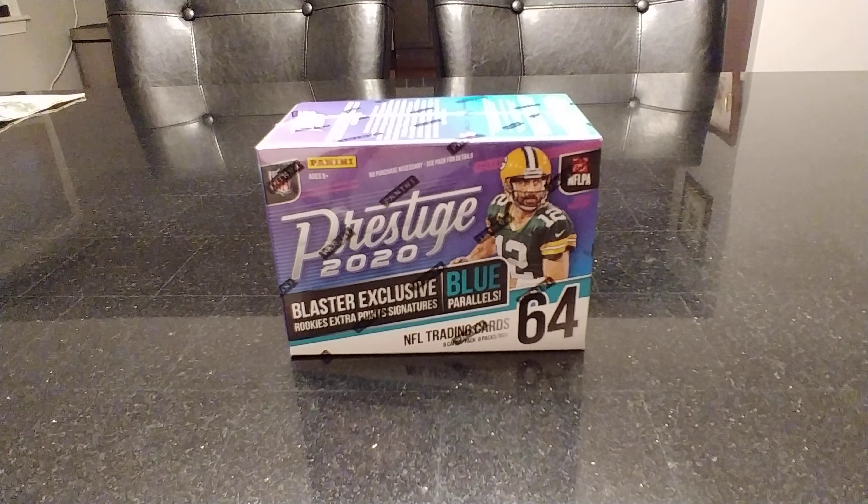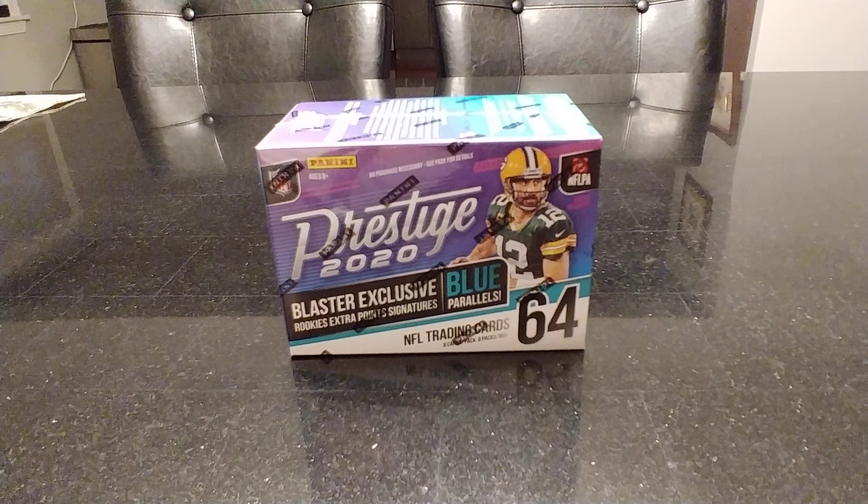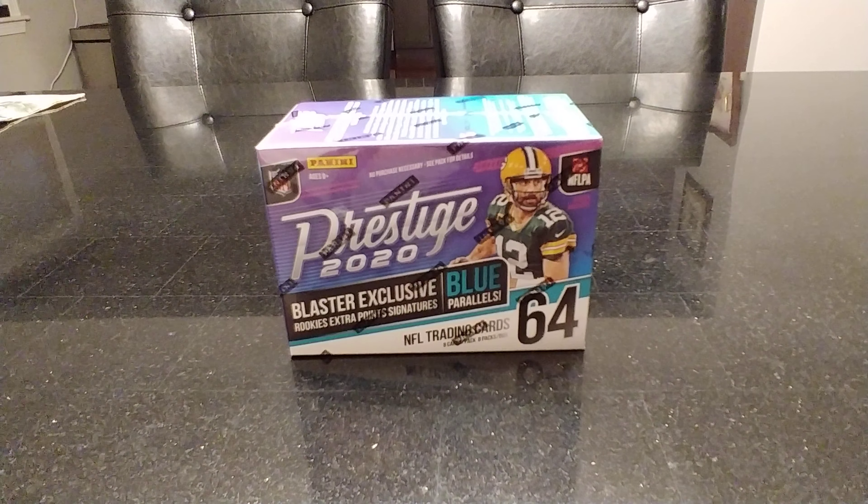All right, here we are on the second day opening up Prestige 2020 football cards with my son Miles. Yesterday we had a fun day — we got a Tom Brady, a Romo heritage card, a JuJu insert, and a couple other nice rookies which we didn't show. Figured we would do a video on the second one, so ready to get to it. It's the end of the night, let's get to it.